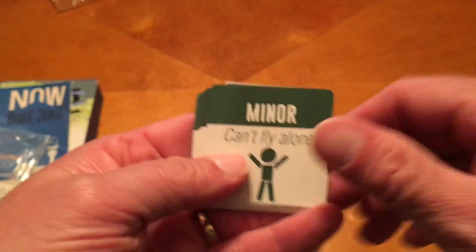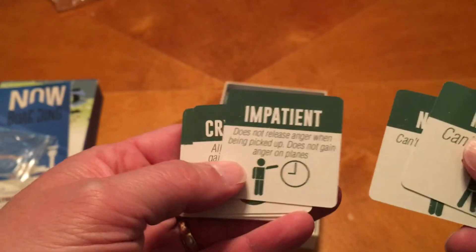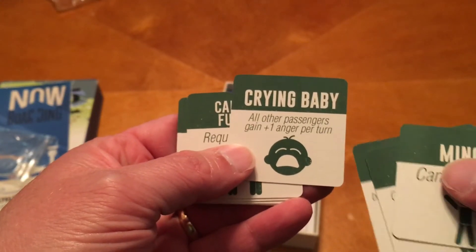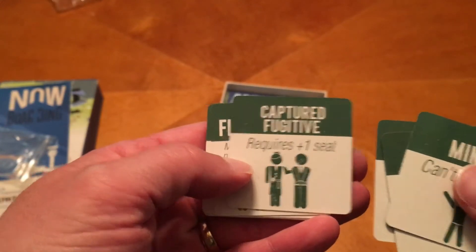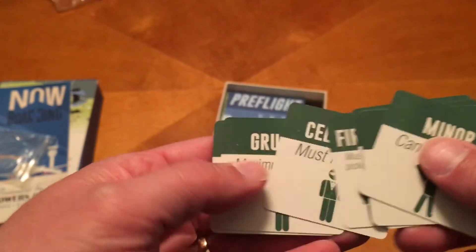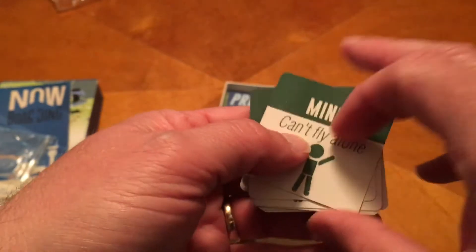Some examples of VIP card types include: a minor who can't fly alone — like an unaccompanied minor — a passenger who can't fly through weather, an impatient passenger, a crying baby where all other passengers gain one anger per turn, a passenger requiring an additional seat, first in line, a celebrity who must fly alone, a grumpy passenger with maximum three anger, and a direct flight requirement.